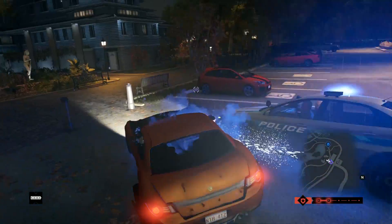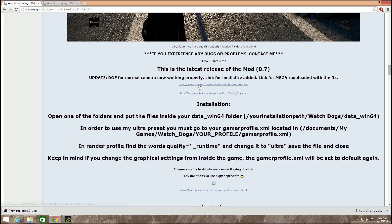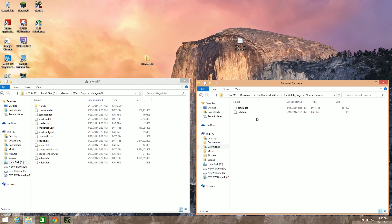Installing this mod is actually a very easy process. Just go to the main thread and download the latest version of this mod. Once you have downloaded it, extract the zip file and you will see 3 folders for 3 different camera modes. Open one of these folders — I am using the normal camera mode files.